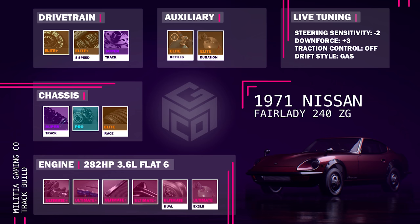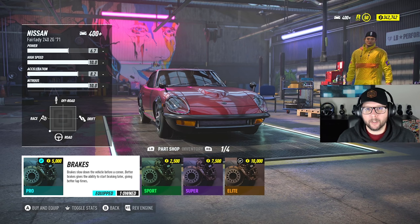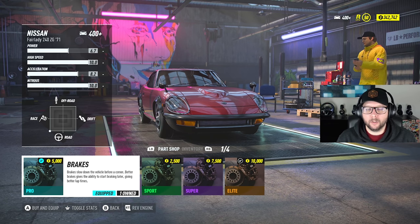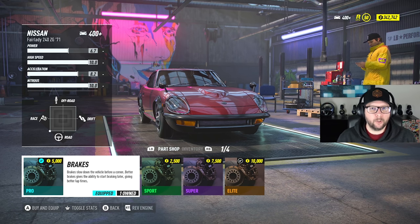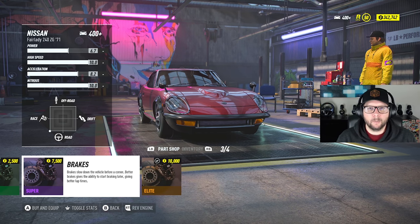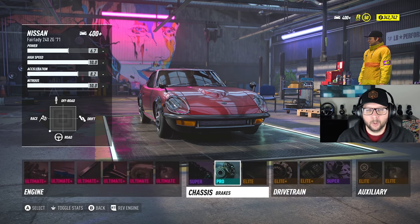Back to the brakes for just a second. This car turns and handles just like the RSR, meaning if you have too strong of brakes, you can actually overbrake going into a turn. When you initiate a drift mechanic into a turn and you tap the left trigger for your brakes, it will actually increase your turning angle while you're in the turn. But if you overbrake, you will over-increase your turning angle, which means you're going to be taking the turn a lot slower than you need to. I recommend pro brakes or even sport brakes if you know how to handle the car. I would definitely not recommend the Super or the Elite brakes for this car — it's just too much.